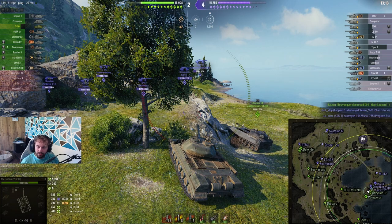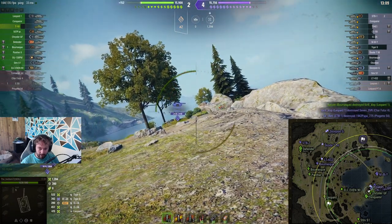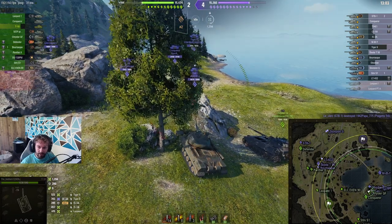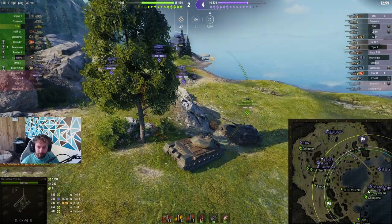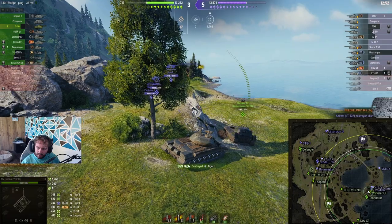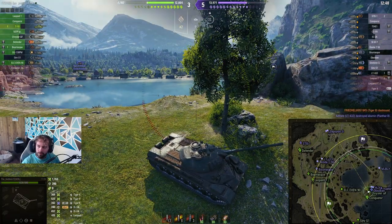We're fighting the Tiger II and unfortunately we took a heat shell — no, the heat shell bounced from the IS-3A. We take that one from the Tiger, which probably went to the side. You can actually see it's a fairly accurate tank considering it's a Russian 122mm. We'll take out the Tiger II because he is going to cause some issues for either me or the Chrysler.